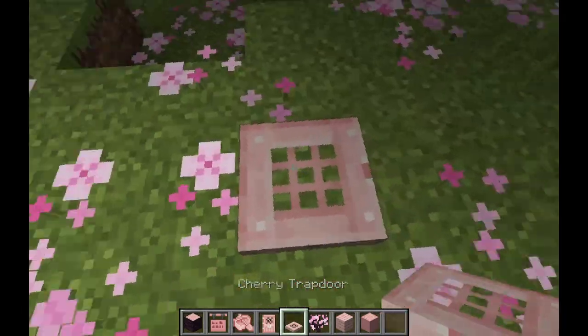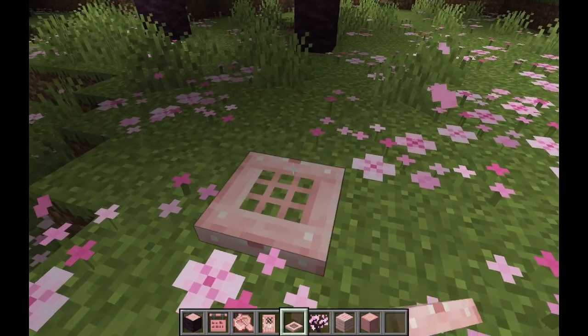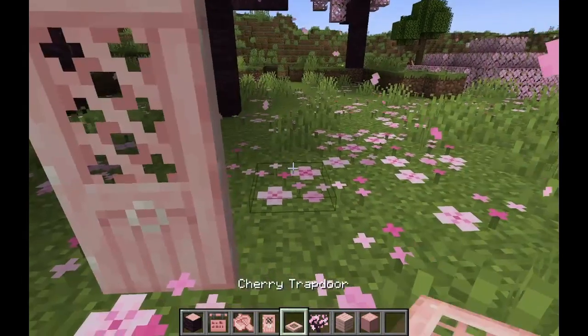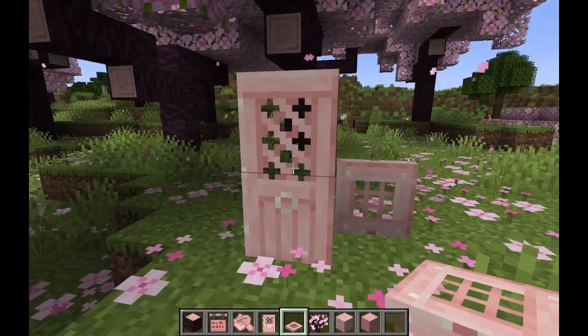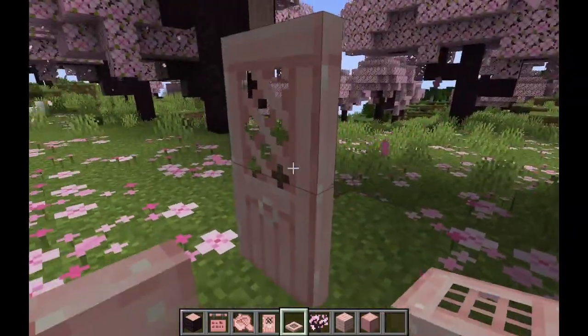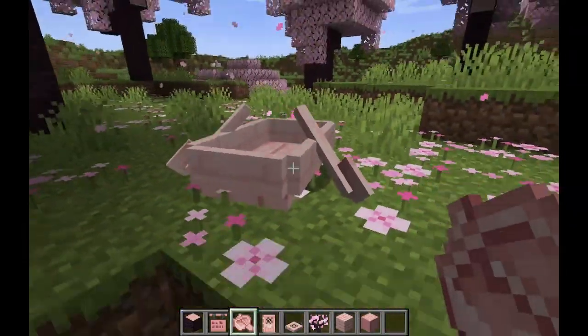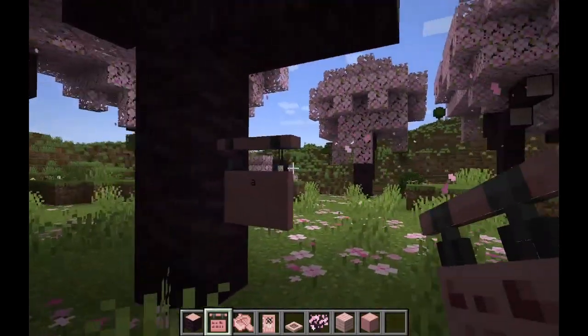Next up we have the trapdoor, that looks kind of like a crafting table, to be completely honest — a glorified pink crafting table. Then we have the door, which has a very nice texture to it, similar to the crafting table, and it has one big knocker. It's kind of like the spruce door, but pink. Then you have a pink boat — who doesn't love a pink boat? And then we have the hanging sign, which looks quite cool.